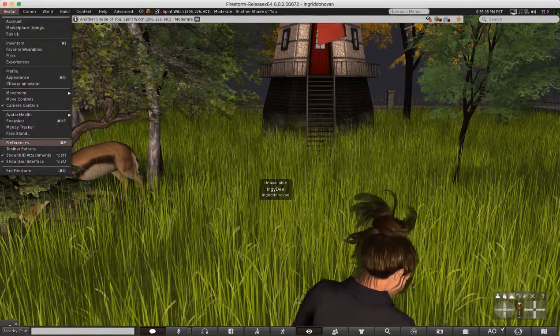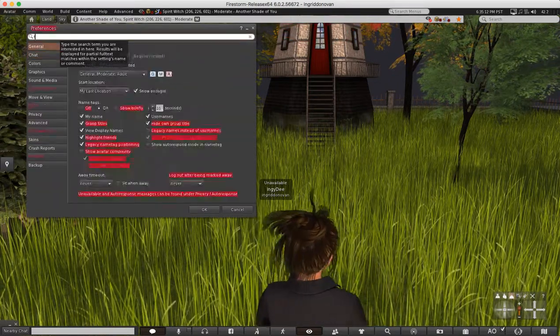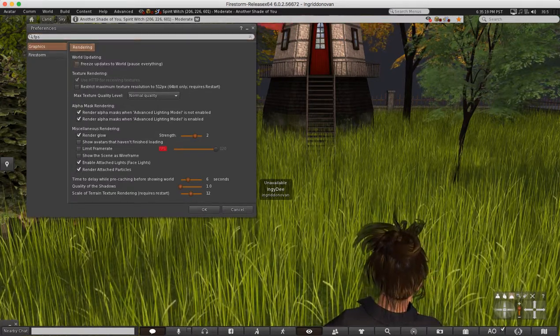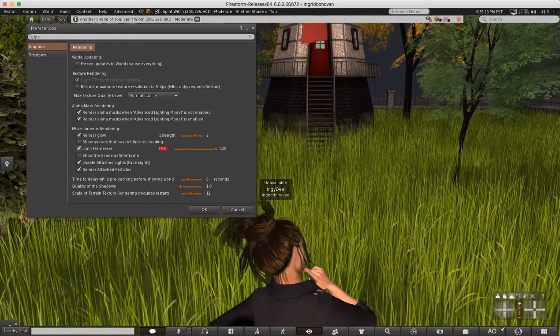Go to Avatar, then go to Preferences. At the top, just type in FPS. You will see it under Graphics Rendering — right here. It's in red: Limit Frame Rate. Click that.